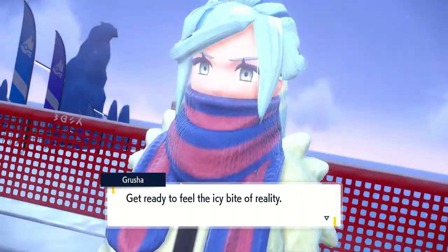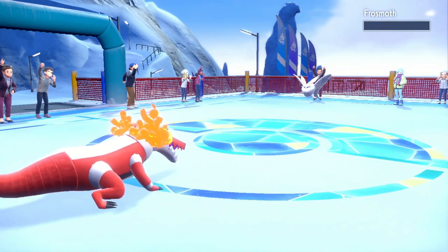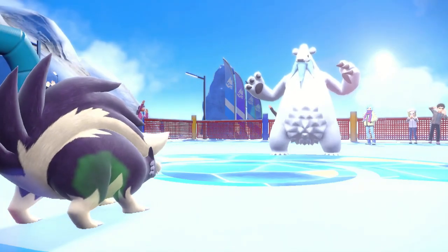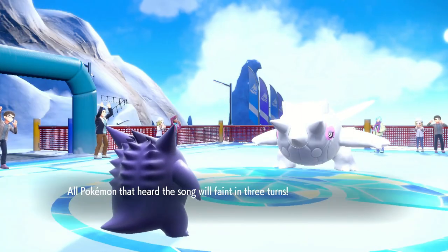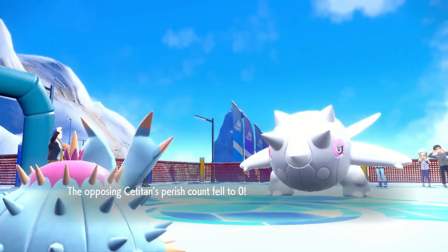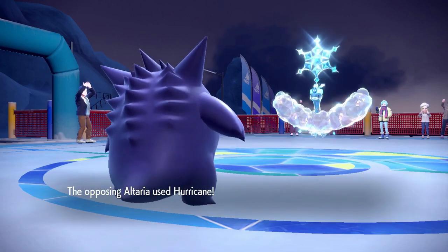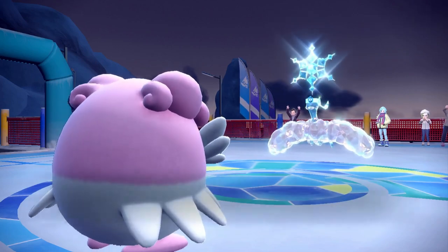This one is a complete stomp. Gengar Perish Songs the Frosmoth — Skeledurge tanks it until it goes down. Altaria Perish Songs the Beartic and goes down to Icicle Crash — Skuntank comes in and spams Smokescreen on Beartic, which misses Earthquake 3 times in a row. Gengar comes back in for the Cetitan, Ice Spinner doesn't KO, and we swap to Toxapex which tanks until Cetitan goes down. Gengar returns to Perish Song the Altaria — Hurricane misses and Blissey tanks until Altaria goes down. We win, though I have a feeling the biggest challenges are yet to come.